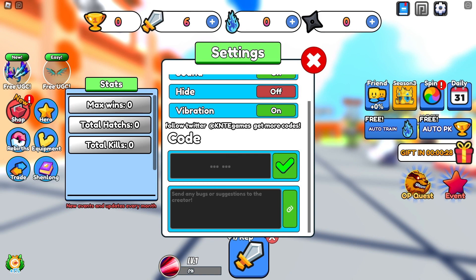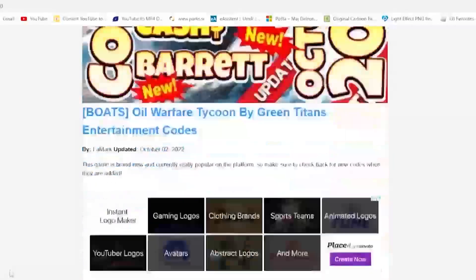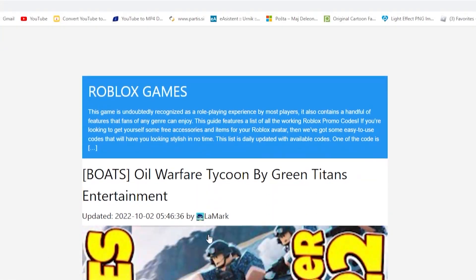Let me also tell you about my avatar creator app, just for you guys, so that you can get codes faster and much more easily. It's an awesome app available on the Google Play Store — links are down below.